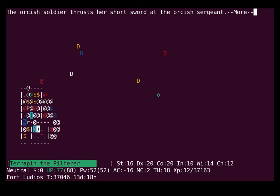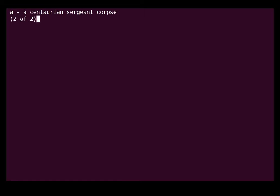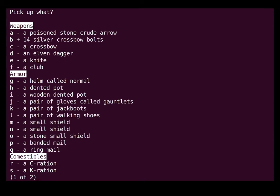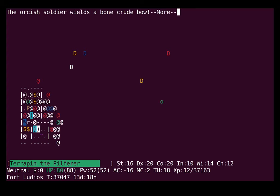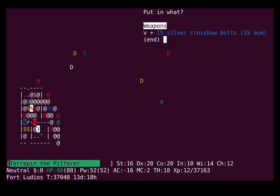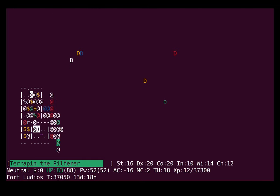I'm quite happy with the wand attacks for now because I have reflection and I'm resistant, so it just ends up clearing other enemies. I'm going to pick up the bolts — it's possible some crossbow user will pick them up and use them, and I don't want that. They're my silver. Stealing the silverware is definitely a valid strategy when you can forge it into the cool stuff. Silver knives are pretty valuable.